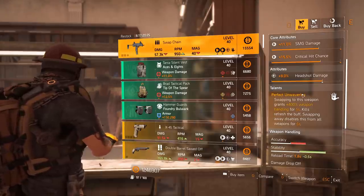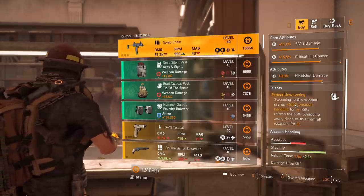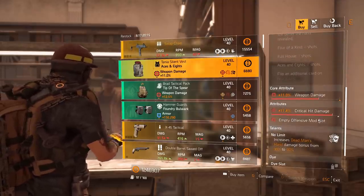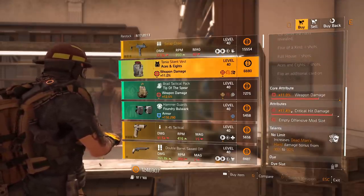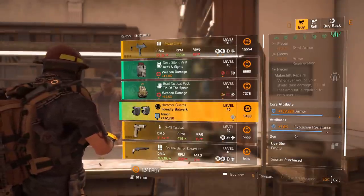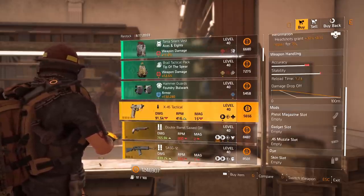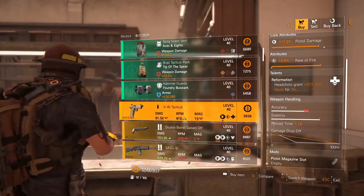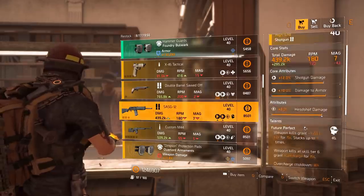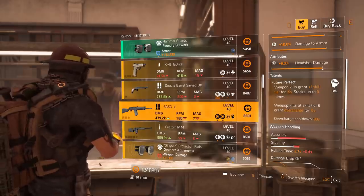We've got a Swap Chain with Perfect Unwavering — swapping to this weapon grants +400% weapon handling for five seconds. It's a bit overkill for an SMG; I wish this was on an LMG. It's got headshot damage as the attribute. Aces and 8s chest piece with weapon damage, crit damage almost maxed at 11.4%, Tip of the Spear. Backpack with 7.1% skill damage. Foundry Bulwark knee pads with explosive resistance — decent armor roll. Make sure to pick these up.